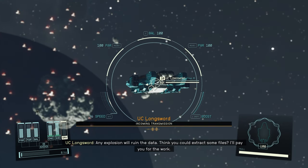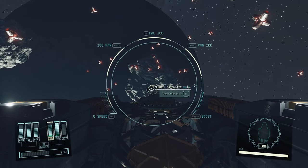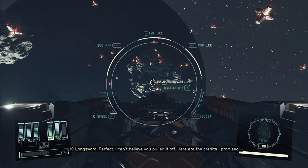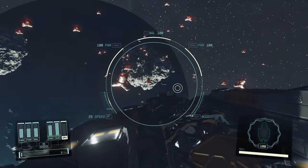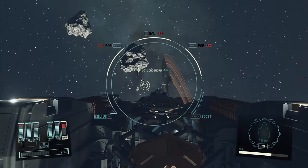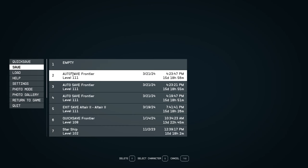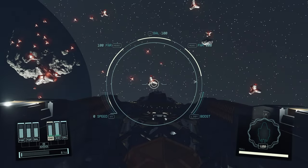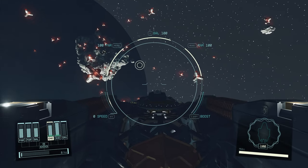What you have to do is get very slowly to that satellite and extract the information. Once you get within 500 meters, you will be able to get that information. If you touch one of the mines, everything blows up including the UC ship, so you don't get the reward anymore. I would suggest doing a quick save before embarking on this, in case you don't make it and need to try again.